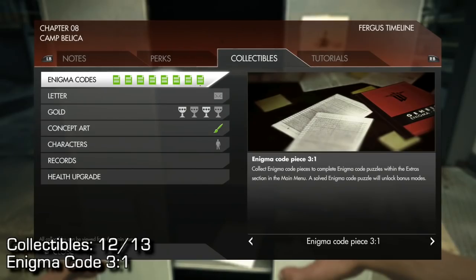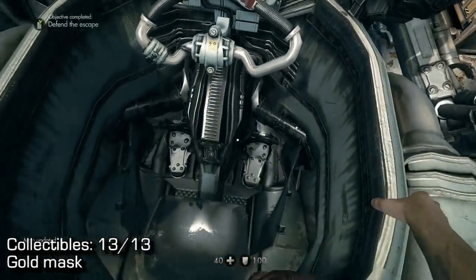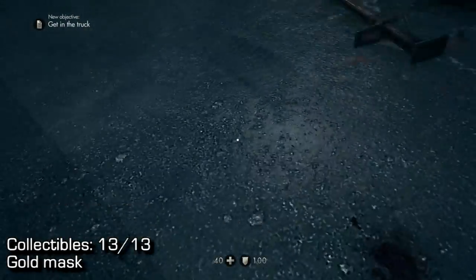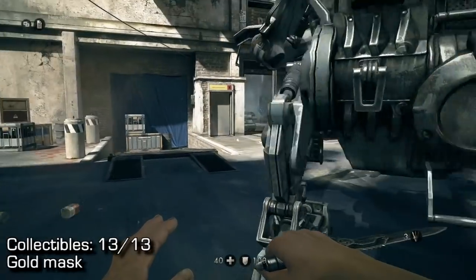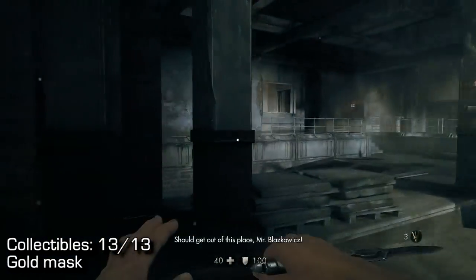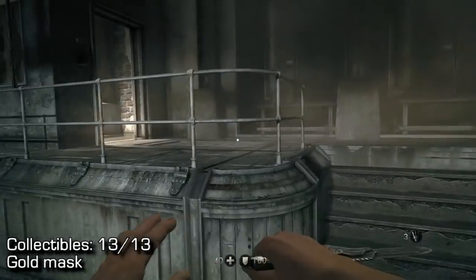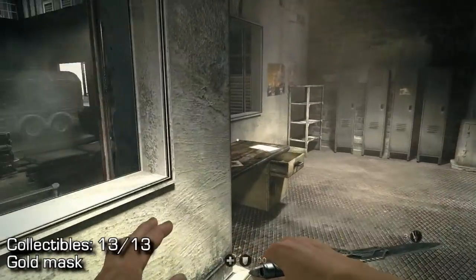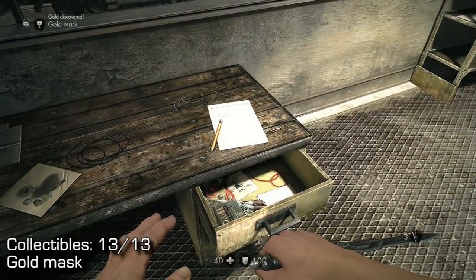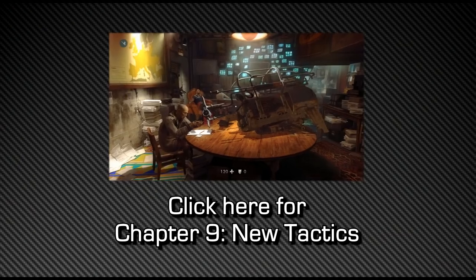Moving on to our last collectible: number 13 of 13 on Chapter 8. This is after you get out of the little robot section, near the end of the level. You'll have to go into the garage, and if you go up to the car and press X, it ends the level — so don't do that. Go to the left-hand side and into this kind of shelter, and you will find a gold mask in the desk. Make sure you pick that up before you exit the level by talking to the guy next to the car.